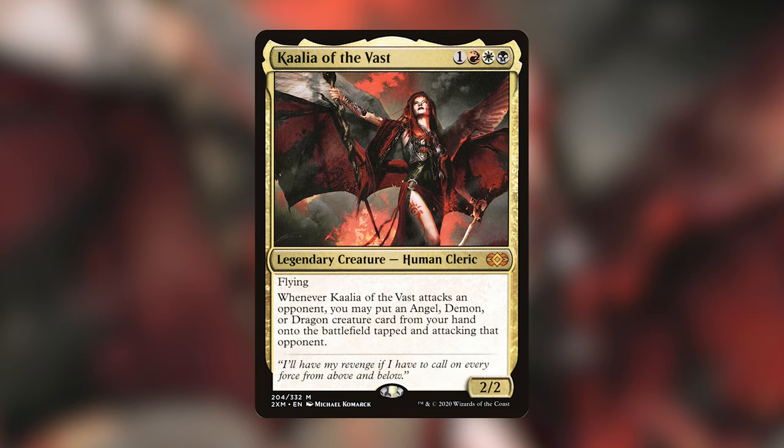If you want to buy this deck, please go to the description box below — there will be a decklist you can copy and paste and bring to GameGrid's website. This deck is $80 including all of the non-land and land cards. If you are building your own version of Kalia, you may want to build angels, maybe just demons, just dragons, or a combination. But for our $80 budget build, we've included all three.